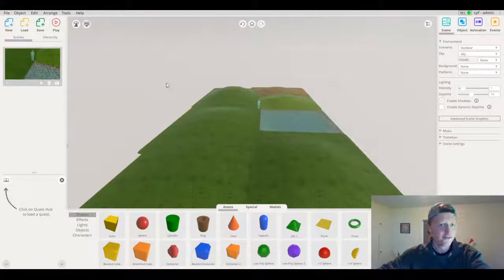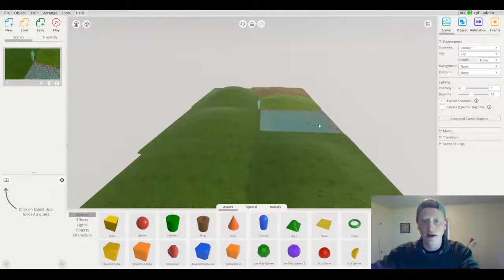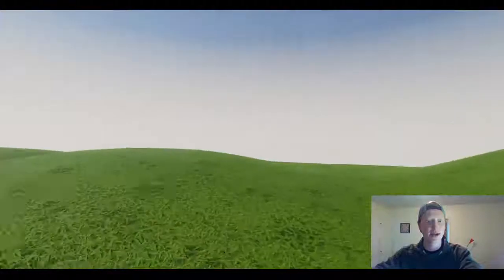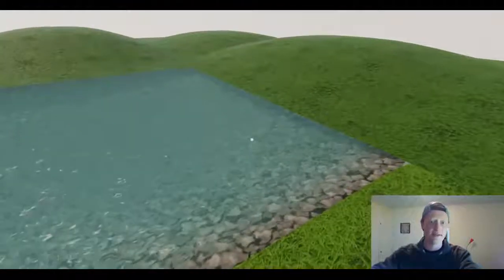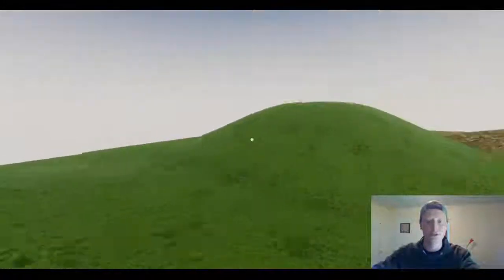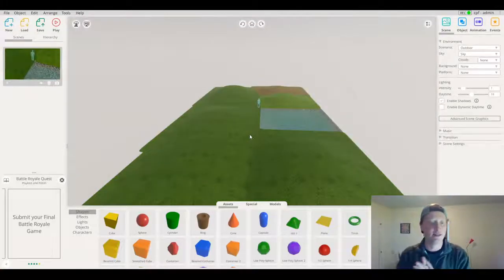First I want to explore what I have so far and make sure it's easy to move around — that I'm not getting stuck anywhere and can walk along the edge of my pond without issues. I'll click play to jump into the viewer in first person mode. So this is my little valley area, and I think that lake looks pretty cool. But I do need some rocks along the edge, and that'll be a perfect place to hide some of the fungi or mushrooms. Let's finish completing this valley area.